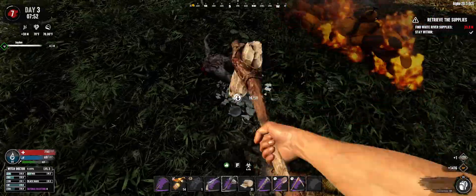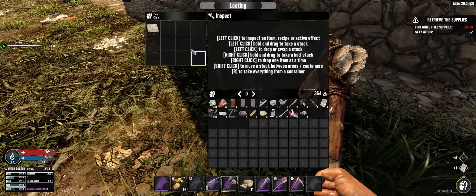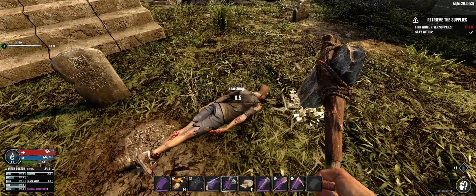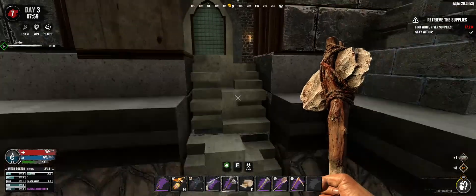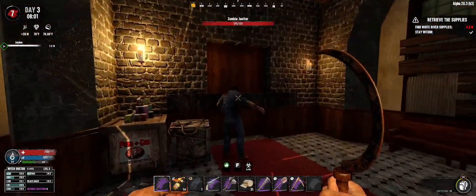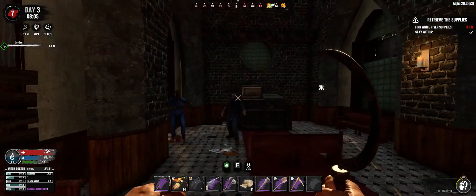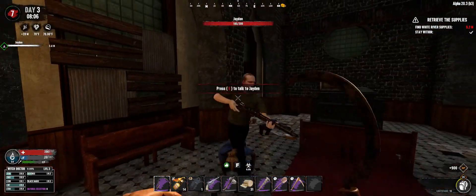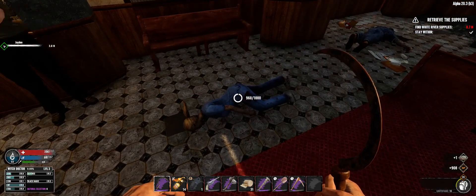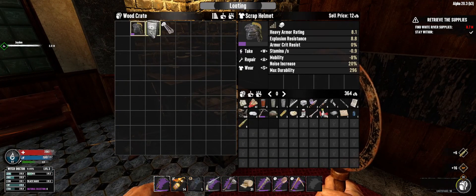Let's get some broken glass. I might pick up some paper. Sweet, a treasure map - I think I have one but just in case. This is a fetch so I'll need to find the satchel. Let's see what's in here - 12 bucks, not really worth it.